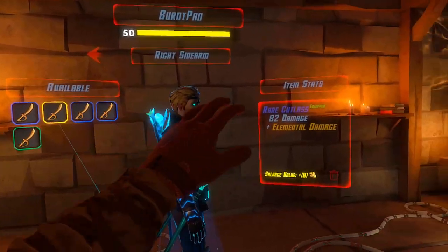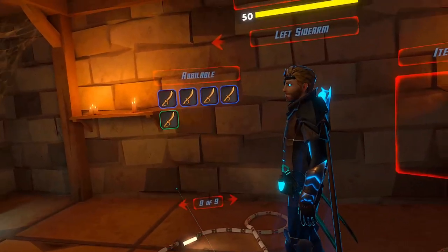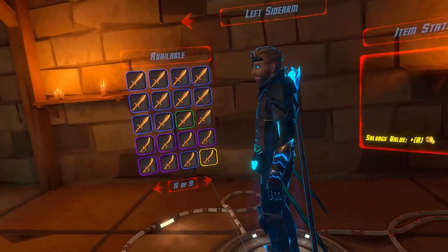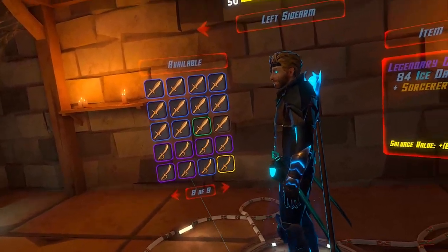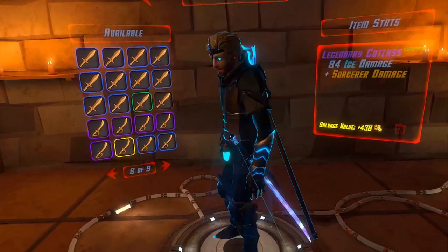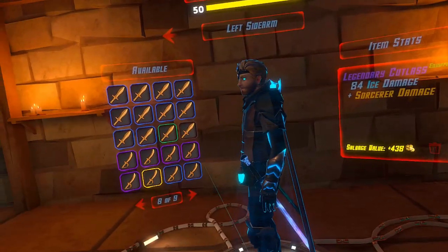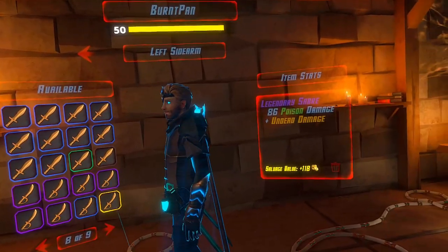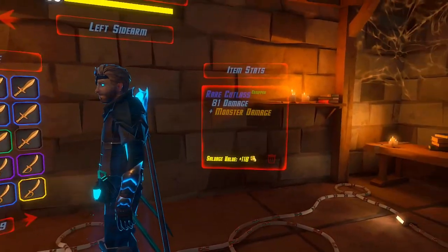This one has 82 damage plus elemental damage, and the other one is 81 damage plus monster damage. You can see they're both rare. I didn't think you could find a legendary version of a cutlass because these are saber models too, but wow — I might be wrong. I didn't even know I had this. That looks pretty freaking awesome, but I'm going for the matching fit with monster damage. Sounds like legendary cutlasses are extremely rare though, since I only have one out of almost a hundred pages of weapons.